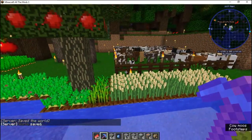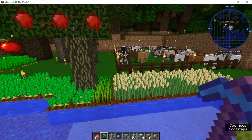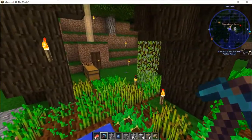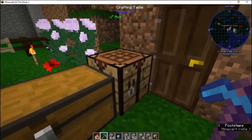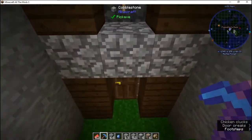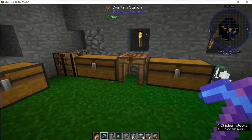He would be on right now, however his internet connection went down and he does not know when he will have a backup. Corrosive runs off his cell phone because his satellite internet, for some reason, does not like the server. Let's go inside his base. He has a mystical white flower in here — two of them.